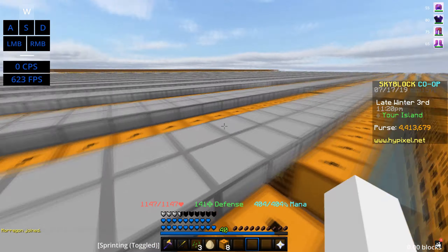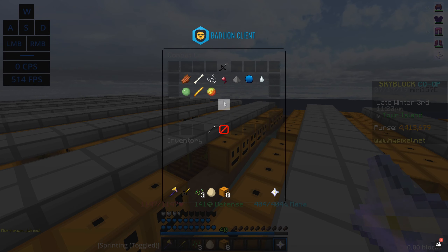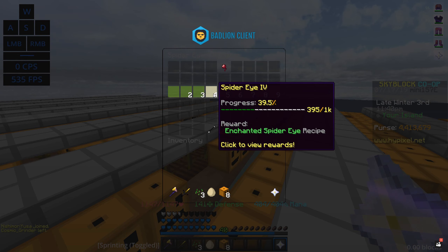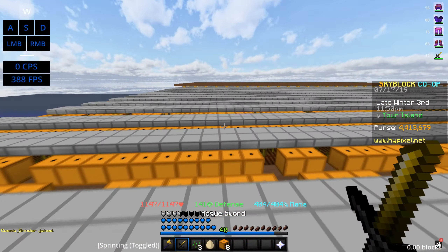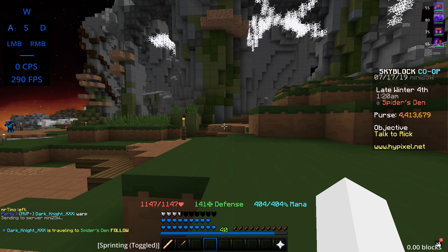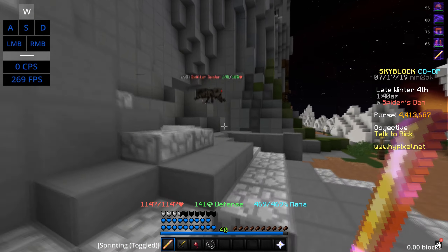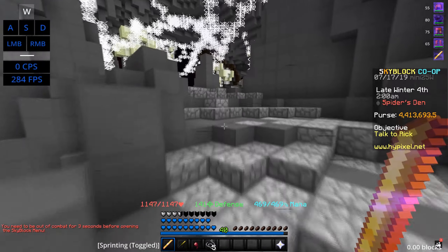Right now I am actually going to be spending around 2.9 mil on spider eyes. But before we do that, if I go over to my collection and we go over to spider eyes, as you can see I currently have 85 spiders killed and 4 enchanted spider eyes. For the recipe we actually need to kill around 605 more spiders. So we're gonna make our way over here to the spider's den and we actually need to kill a ton of these spiders. I do have looting on this so it's actually gonna come pretty handy.